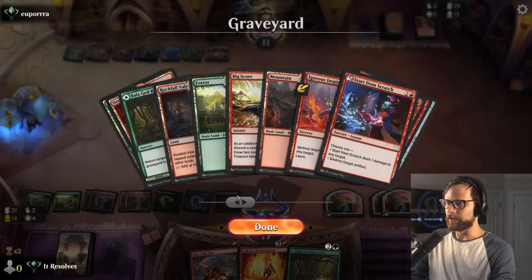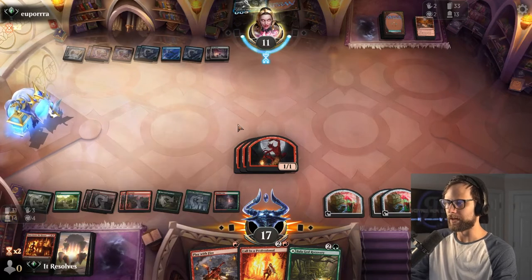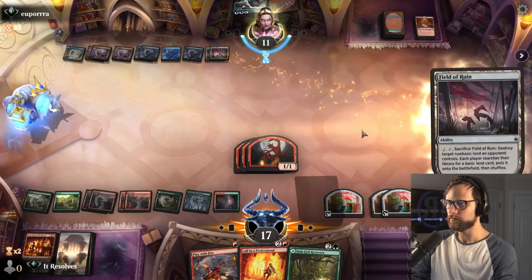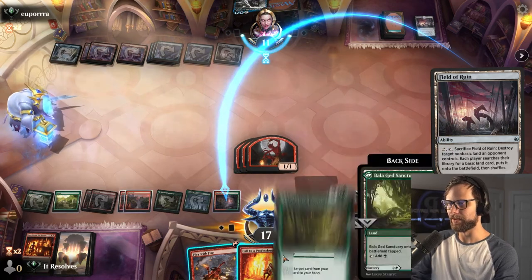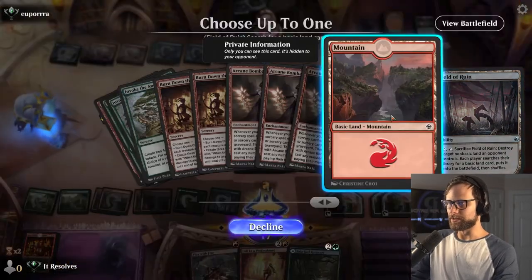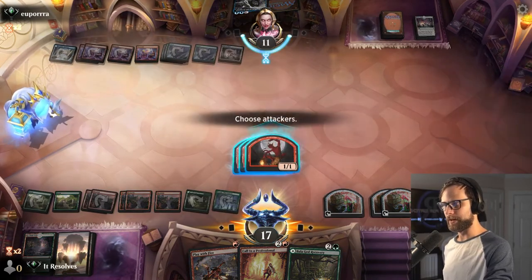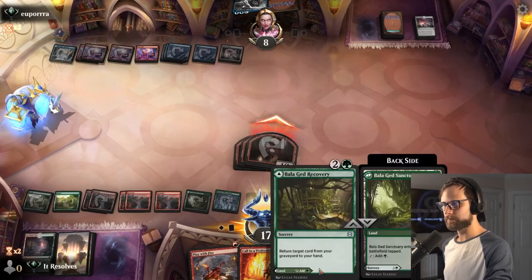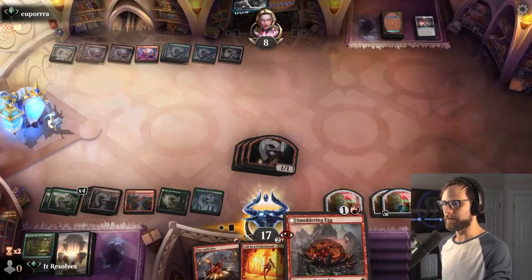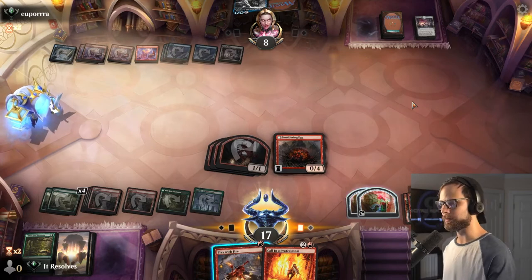The question is do we pull anything from the graveyard with the Balogad Recovery? I don't necessarily think we need to — I guess we could pull the Smoldering Egg; that might be the good one. We'll just tap it for red. Nice to know they don't really have anything to do. We'll attack in. Let's go ahead and Balogad Recovery and I will just pull the Smoldering Egg. I think we're in the game plan of let's finish this one off as quickly as we can. This has been a good game. This is exactly what you want out of this deck, and I'm really glad we're actually able to make it work.